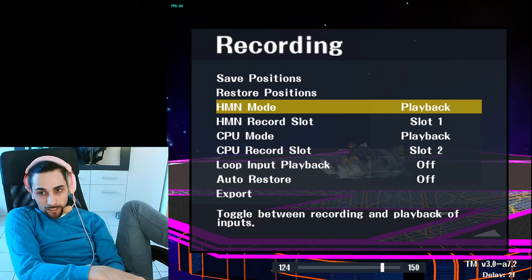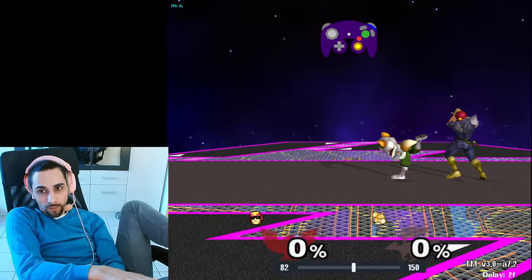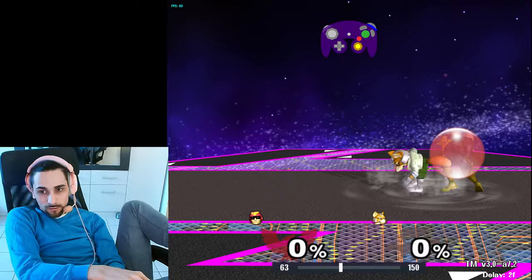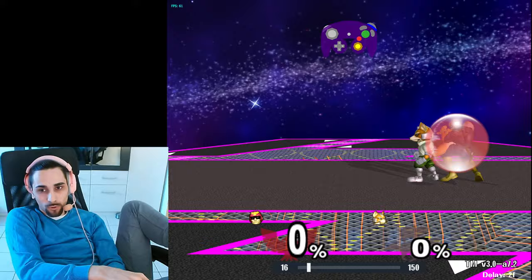So let's try to intentionally get a slower upair on purpose. Let's turn that off. I will try to get a slower upair on purpose. Like this — see, that was a slower upair that won't connect. Those slower ones won't connect. That was a very good example. You basically need frame one or maybe frame two instant up out of shield.